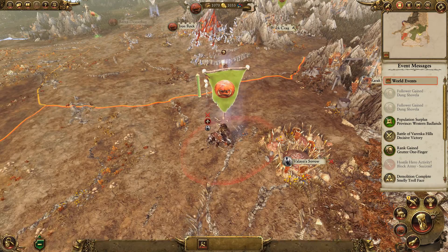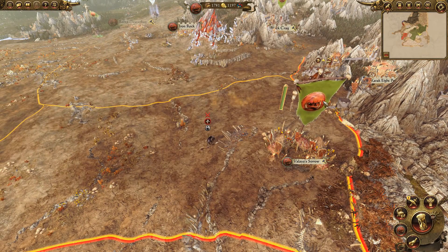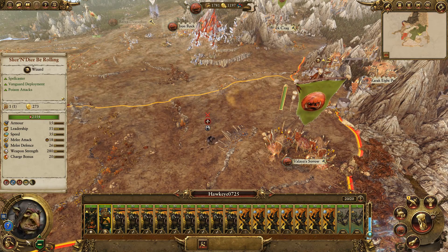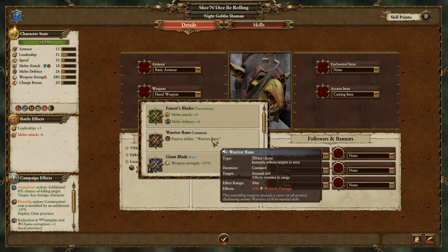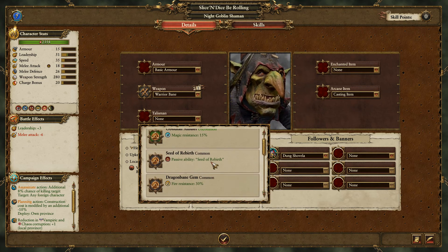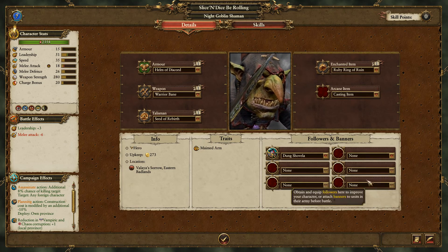Did that prick kill me? No, just did damage — okay, it's fine. We're going to take this. Oh, I got a fireball spell — nice. Is that on Hawkeye? Hmm, that's kind of rubbish. Maybe it was on Slice and Dice — he needs a weapon anyway. Warrior's Bane: 6% weapon damage, affects all enemies within range. Replenish hit points — oh my god, that's good. Definitely take that. C to Rebirth, nice, and some armor. So now he can cast fireballs.